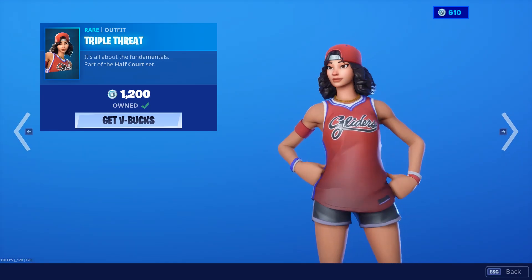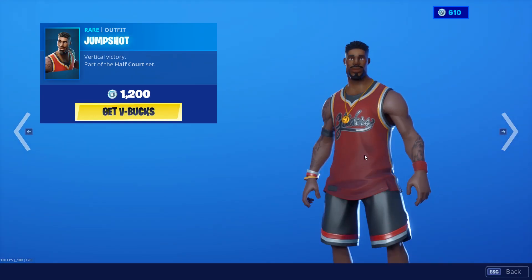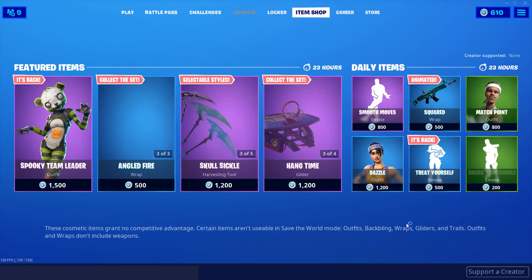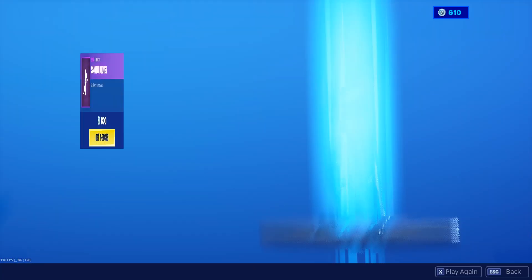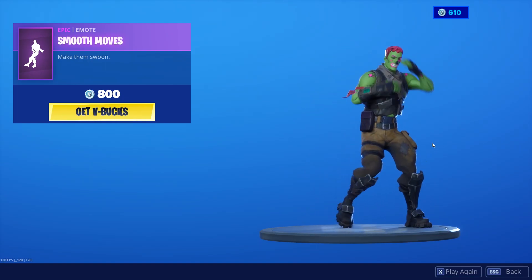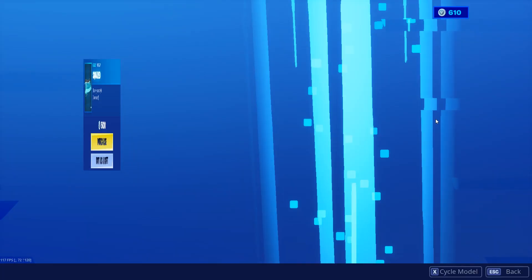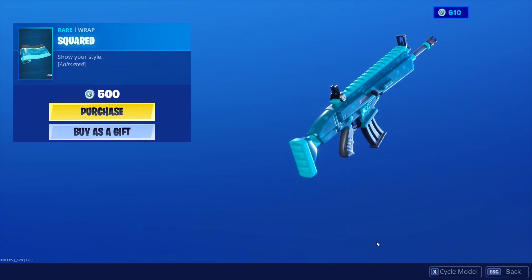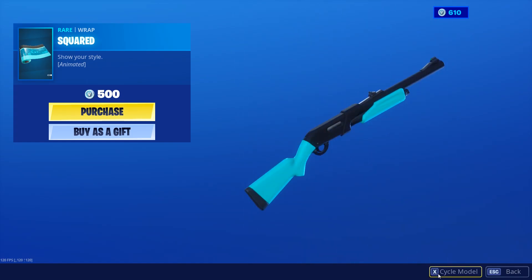Trooper Threat, pretty fire skin, likes the colors on it. Jump Shot, decent skin, pretty cool though. Then for our daily items we have the Smooth Moves emote, pretty fire emote — sounds pretty cool and looks pretty cool as well.